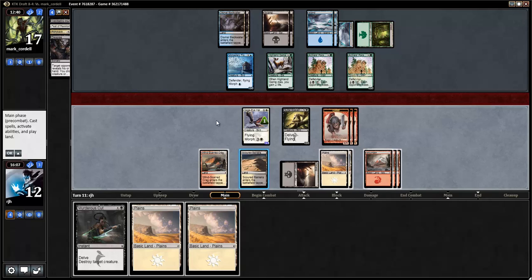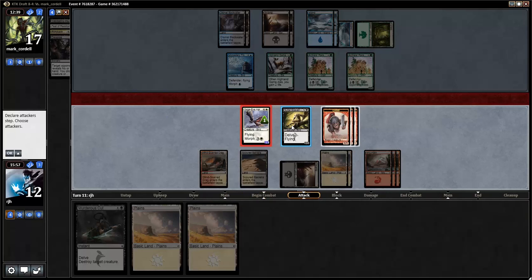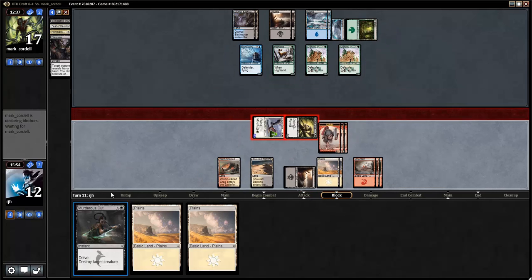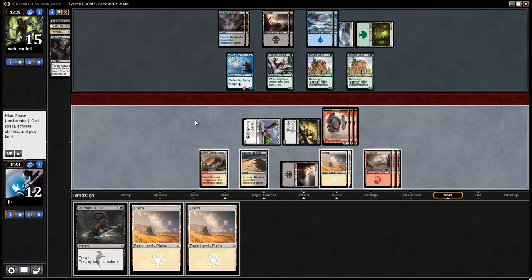So I do hang on to the Murderous Cut for the future. I'm behind. My opponent's going to be able to start doing some damage as well. But this is my insurance against some bomb — I should be able to start drawing something relevant soon. Here, I take one down to 11. I'm really behind on the race because my opponent can do two, which I'm also doing, and my opponent can gain two life whenever they feel like it.